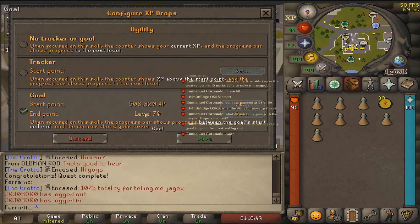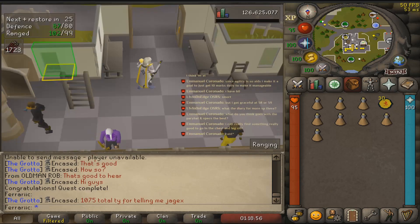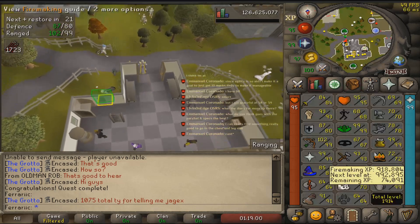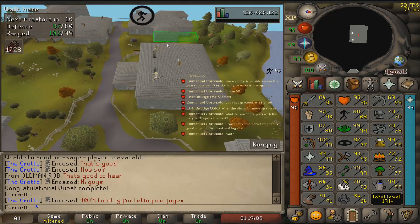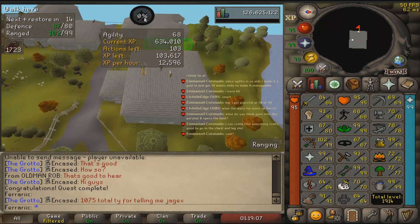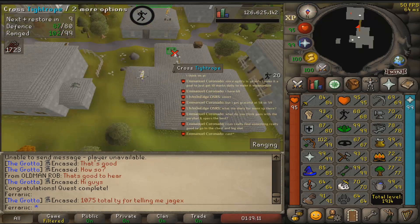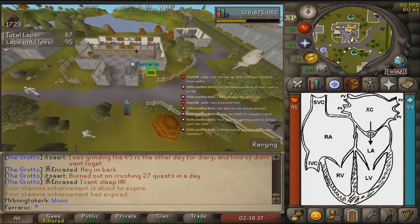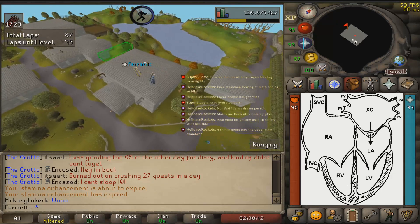That's it — agility level 70! Whoops, let me get the current XP. We need about 103k XP. That's about two hours of running, right?